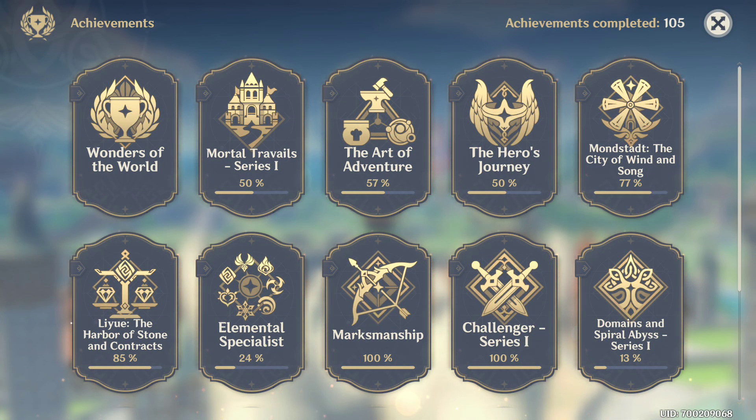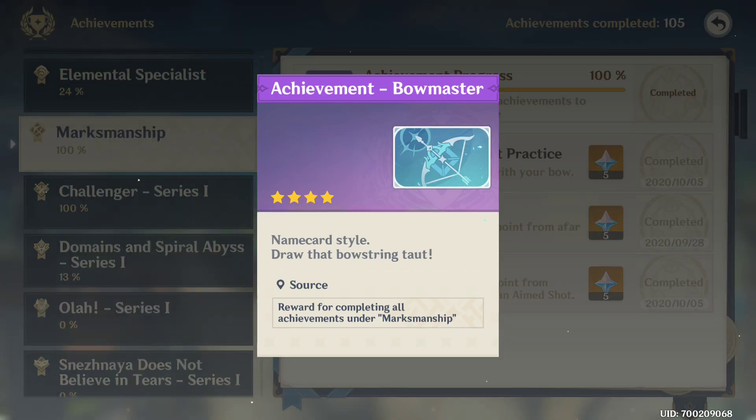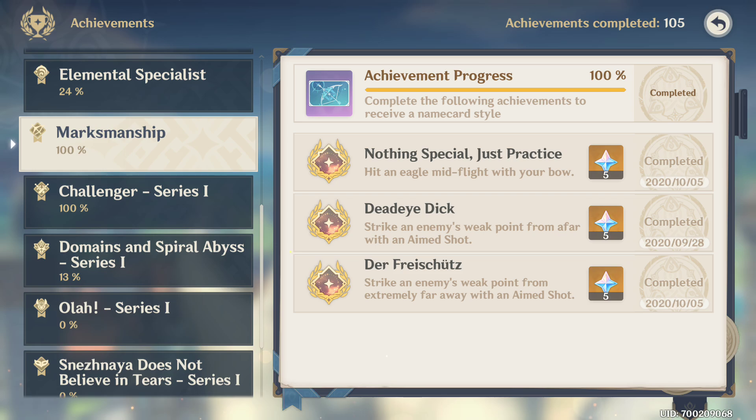While you hunt achievements you might notice that there is a very easy category to get, and it's very easy to get this banner for your player card as well. How do you get this banner? You do it by completing these three very easy quests. The easiest one is Dead Eye Dick — strike an enemy's weak point from afar with an aim shot. Then there's the second one, which is to strike an enemy's weak point from extremely far away with an aim shot. And most annoying of all is the one that will possibly make you lose your hair, because you're gonna have to hit an eagle mid-flight with your bow.